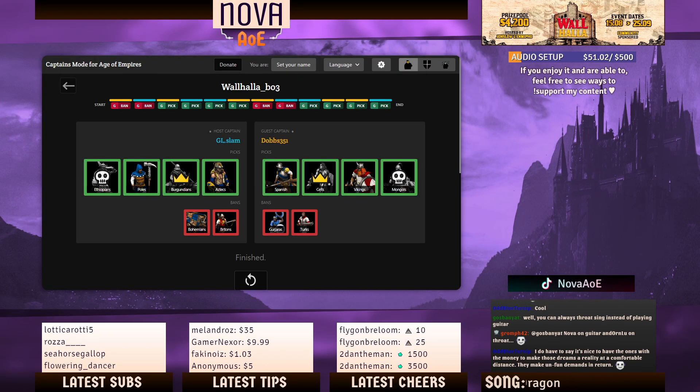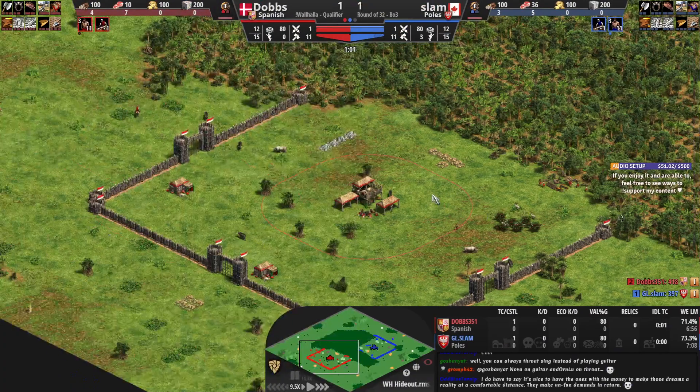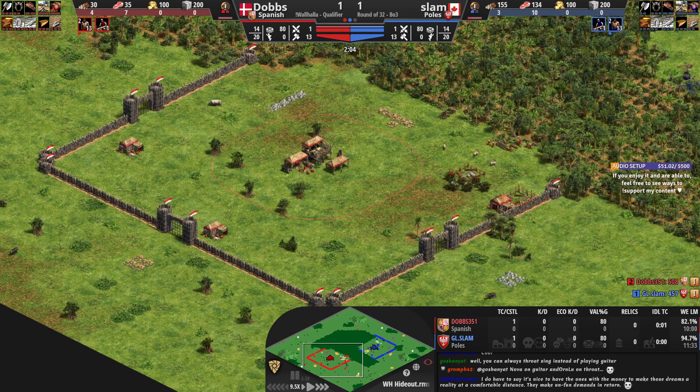Game three is coming up — Vikings and Spanish available. We see Spanish for Dobbs and Slam gets Poles. Predictions are open for five minutes: option one is Slam, option two is Dobbs.